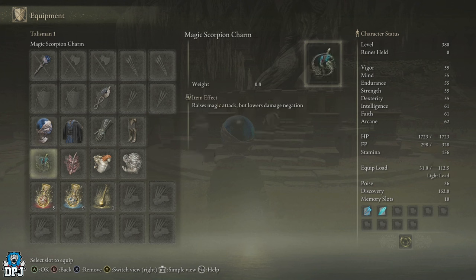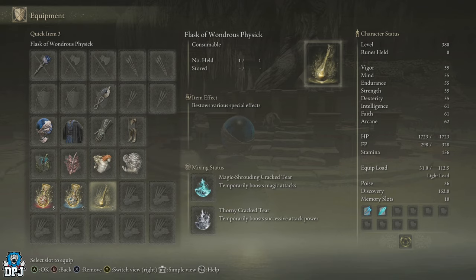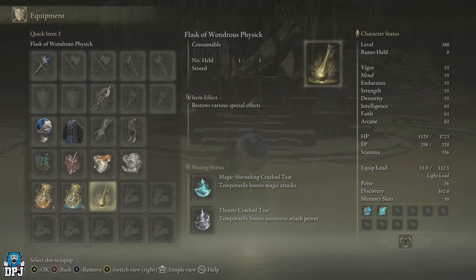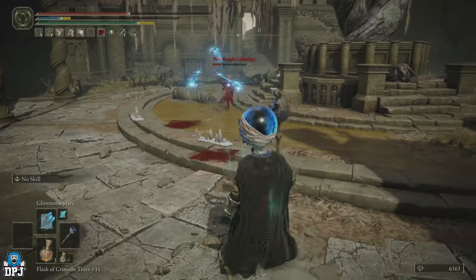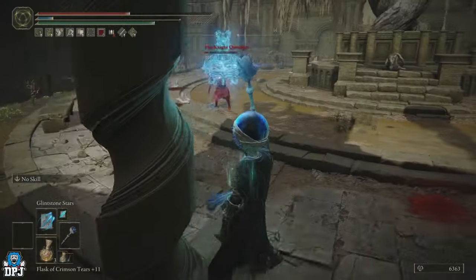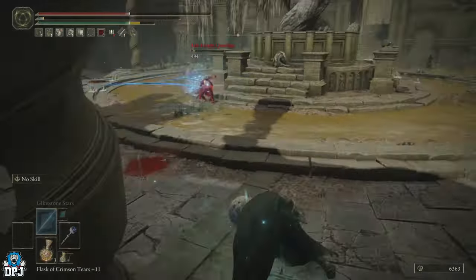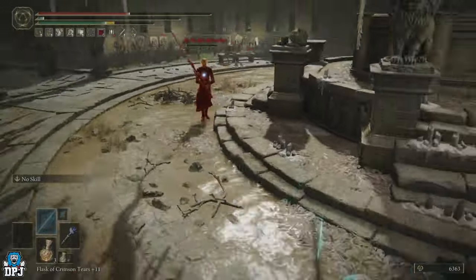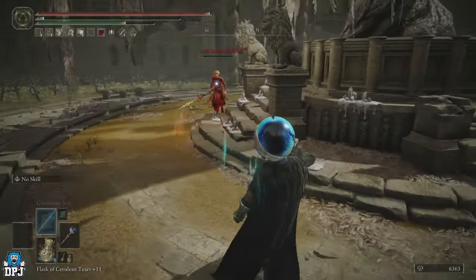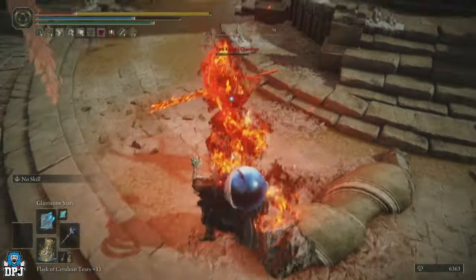The build I used: Magic Scorpion Charm, Rotten Wing Sword Insignia, Radagon Icon, and Godfrey Icon talismans. For the physic flask, I used the Magic-Shrouding Cracked Tear and the Cerulean Hidden Tear. The main attack I was using was Glintstone Comet Shard. It's really as simple as standing at range and taking him out. If needs be, fight him from afar.